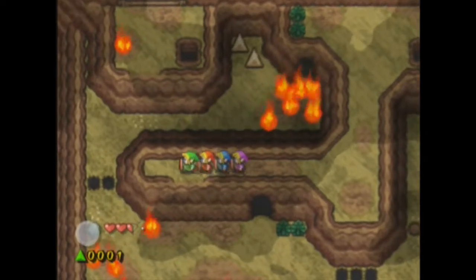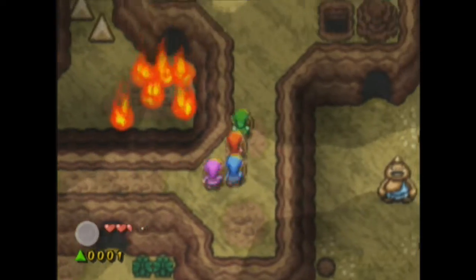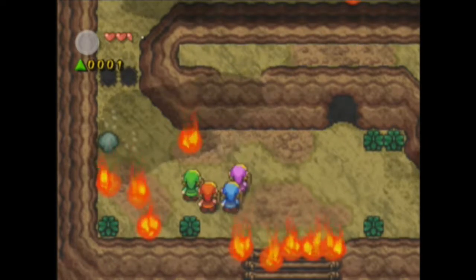Alright, so now we can go and head down this way, and I think that's all we really need to do. Hold on — what are those? Are those, like, sealed force gems there? Like, we need to unlock them or something? I don't know what's going on there, but anyway.